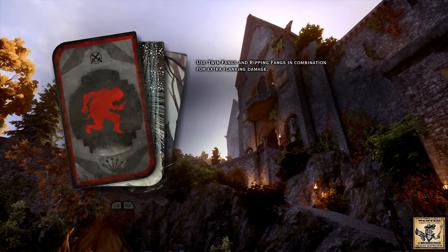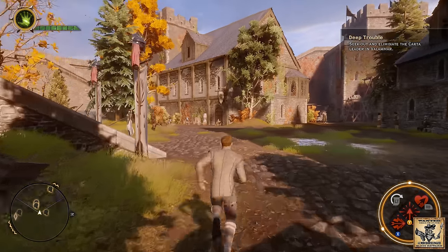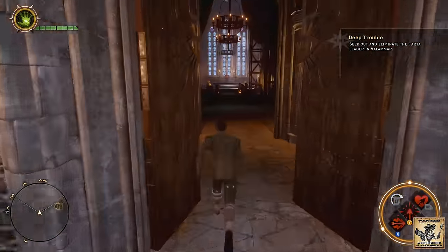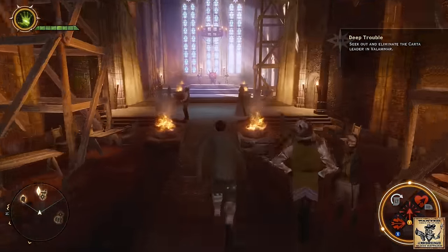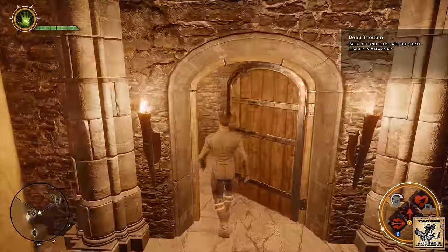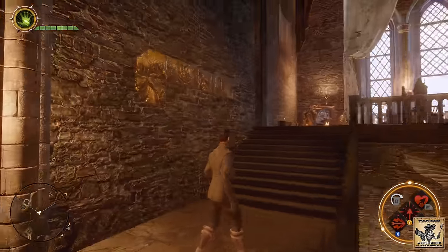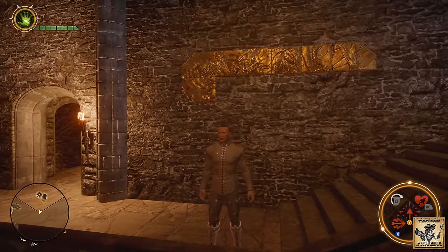Now we are slowly traveling back to Skyhold. We're back in — head up the stairs into the throne room inside the keep. Head up to where Vivienne usually hangs out, over here through this door, up these stairs, and once you top the stairs go ahead and hang a right. And over here you can see there is piece number seven.